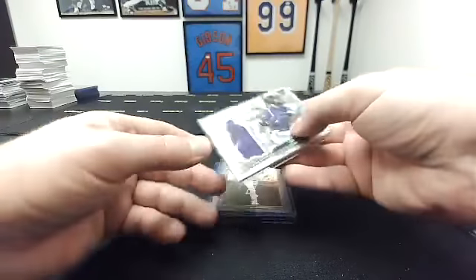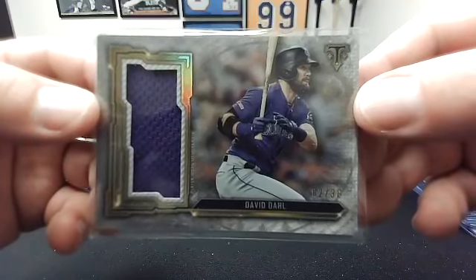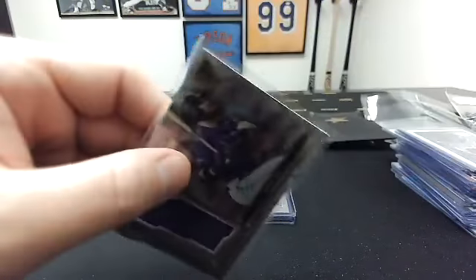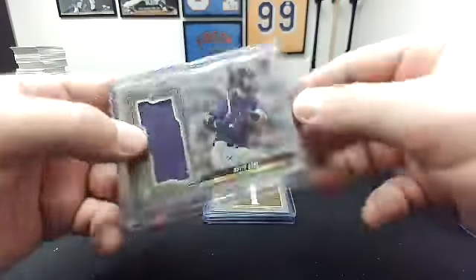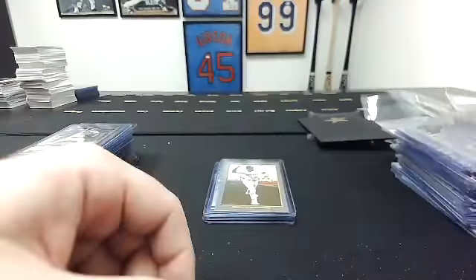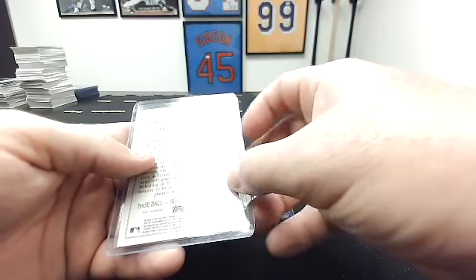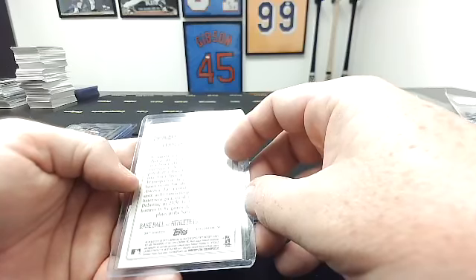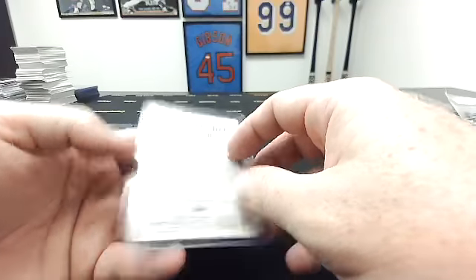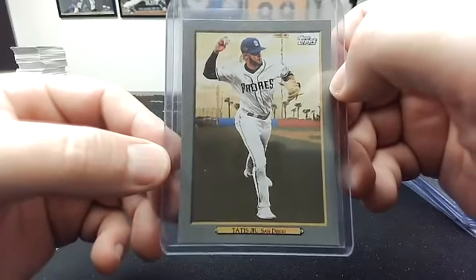This one's to you — Topps Triple Thread to 36, David Dahl. Not in a top loader, kind of cool. To me — 2020 Topps. What was this out of? That's the Turkey Red insert, Tatis. To you, this is a nice 2019 Holiday Eloy rookie.